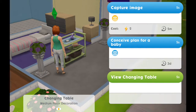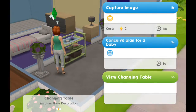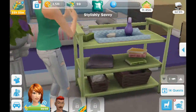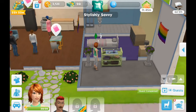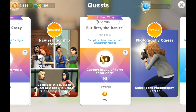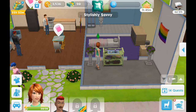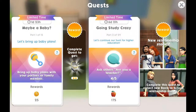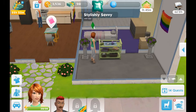Okay humans, let's do this — what are we doing? Oh, conceive a plan for a baby. Hello baby! Can I have another baby? Maybe a baby — let's bring a baby. Not one of the things as a romantic or family relationship, but they're the active Sim. Okay.